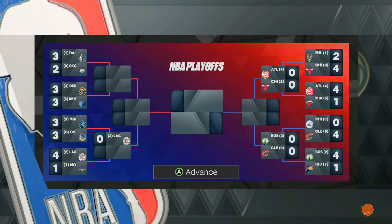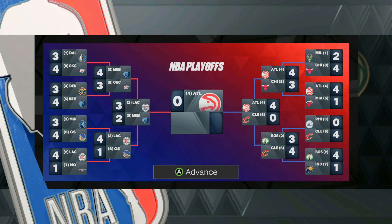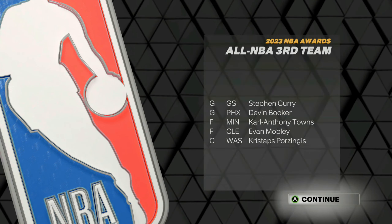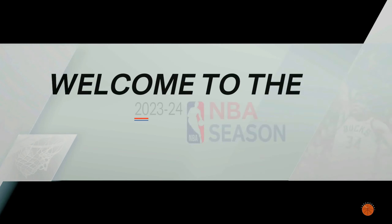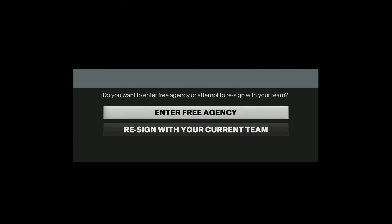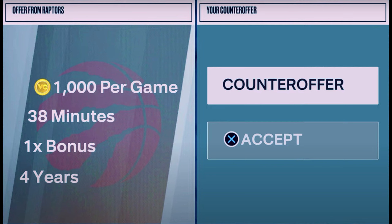You don't even have to play every single playoff game all the way through. You can literally get up by 20 and then foul out — you'll still get your VC. You want to sim to the end of the season, win the Finals, become the MVP, and then it should ask you: do you want to enter free agency? You want to make sure that you hit enter free agency. Once you sim to the end of the season, become the MVP of the NBA Finals, and hit enter free agency, you should get a contract that looks like this.